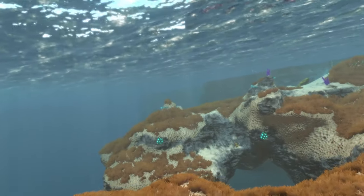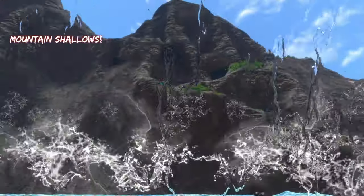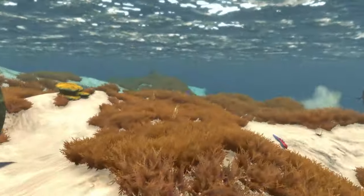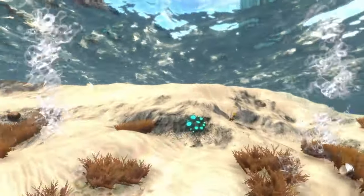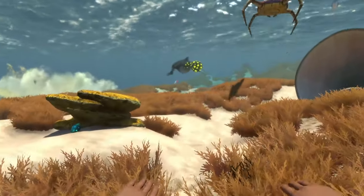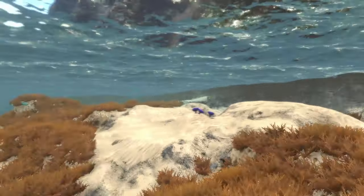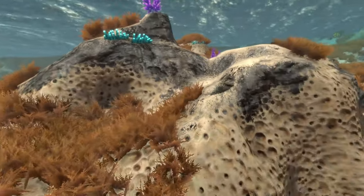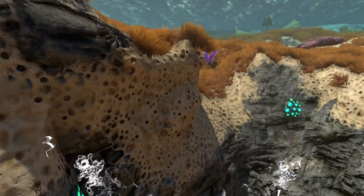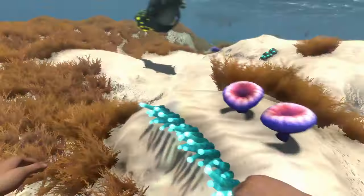The next biome is the Shallow Mountains, located right next to the mountains island. The biggest highlight is how the colors match up — there are glowing light-blue barnacles and a caramel-colored grass that fits the area really well. Since it's next to the mountains, the biome has a rockier, more porous appearance compared to the regular safe shallows, which is a nice detail.